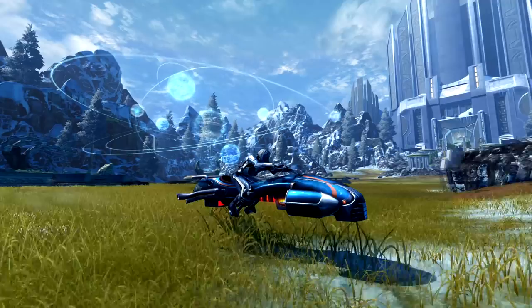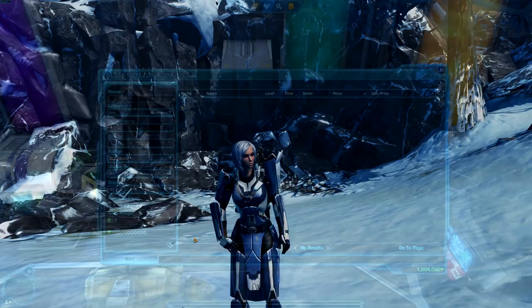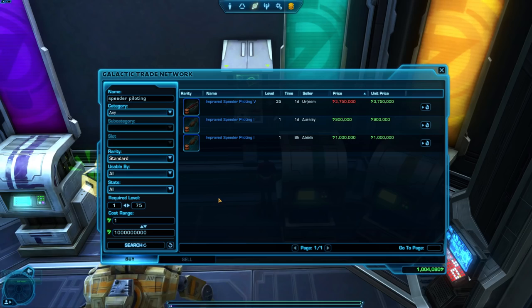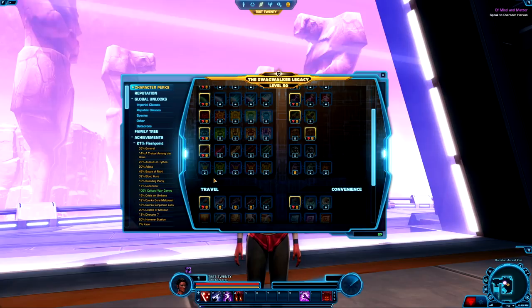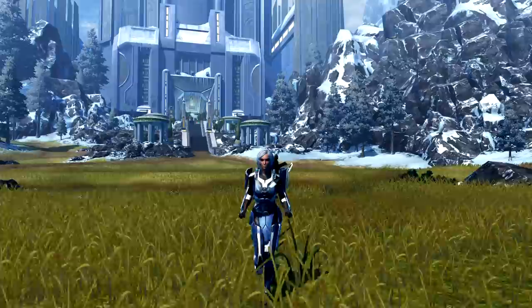Number 2: get a speeder early. One of the biggest speed hindrances to leveling is going to be getting around the map from quest to quest. You can get a speeder at level 10 as a subscriber or level 25 as a free-to-play player. If you'd like one sooner, you can either buy the improved speeder piloting item from the GTN, or the character perk of the same name from the legacy panel, which costs 40,000 credits and requires only legacy level 2. You'll then be able to ride a speeder as early as level 1 once you get your hands on a speeder, which you can also pick up from the GTN.